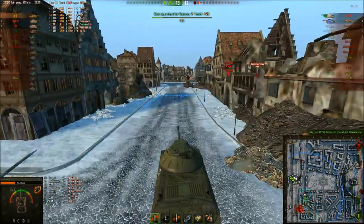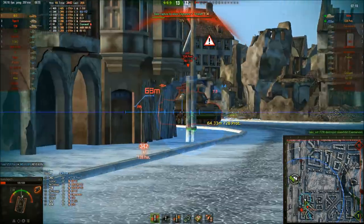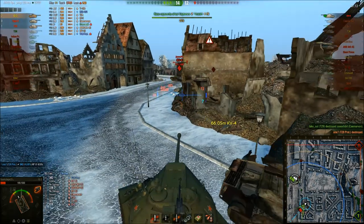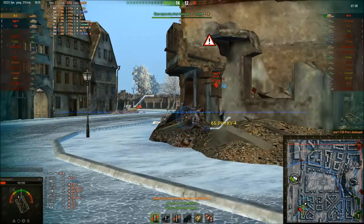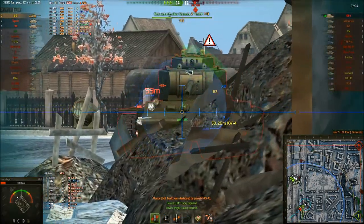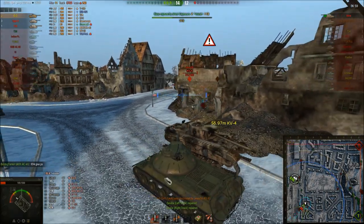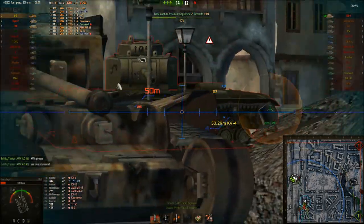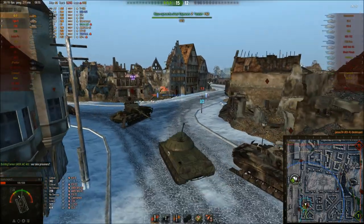I check down there just in case the T-28 is down there, and then suddenly — oh crap. So I return the favour. There's just the KV-4. We bounce his shot, luckily — actually, I believe the tracks ate that. We repair the tracks because I don't want to just sit there. We bounce his shot again. I was trying to aim for his machine gun port but I completely missed it.